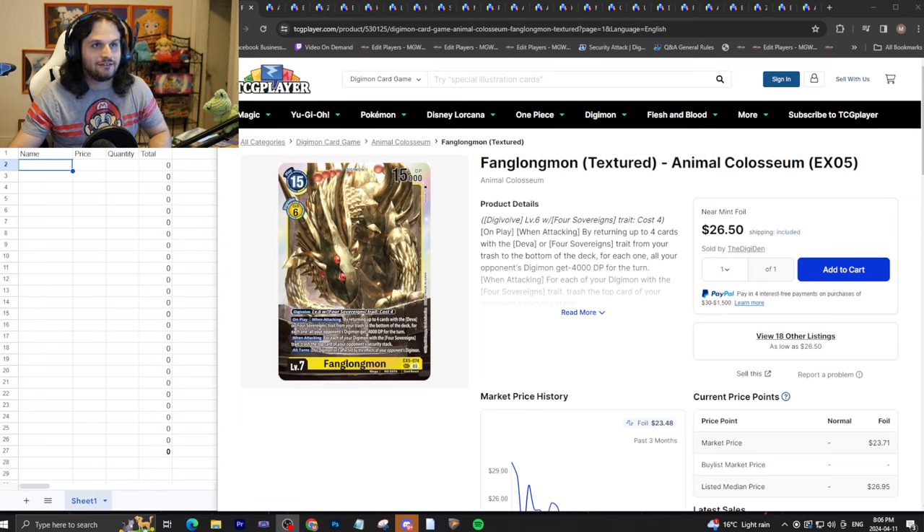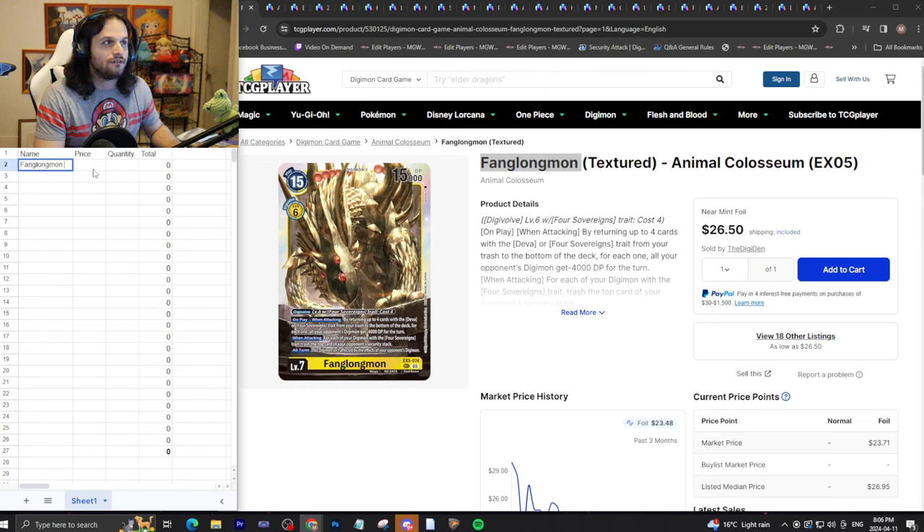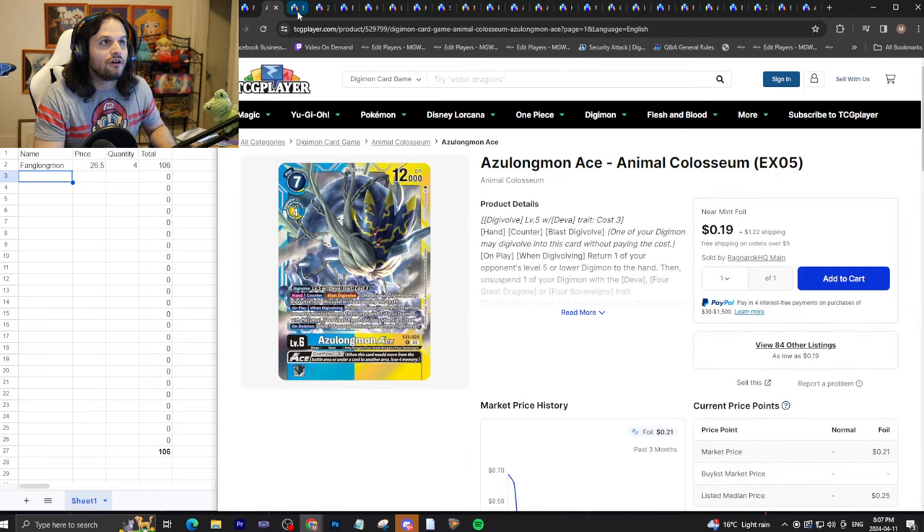We'll start here with Fanglong-mon, who is $26.50, and you really do need four copies of it. We're doing these prices in US dollars, and four copies puts us at $106 right off the bat. Holy moly, this is looking expensive — or is it? Let's see what the next card looks like.